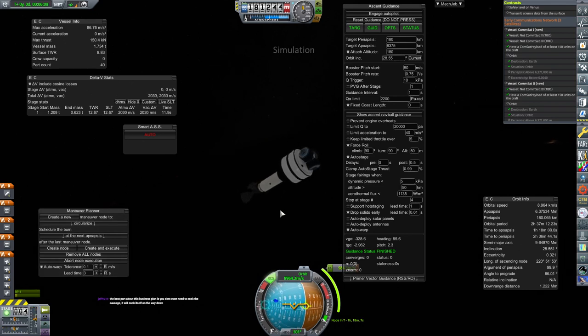Now we just come to Maneuver Planner, circularize on the next apogee, create node, and execute next node — you probably want RCS to be armed to do this. Best part about this business plan is you don't even need to cook the sausage — it will cook itself on the way down. That had not even crossed my mind, but yes, they are friction heated all the way to the surface. I mean, it's 3 meters of sausage.